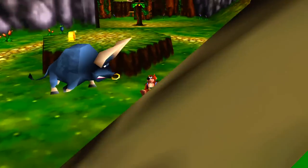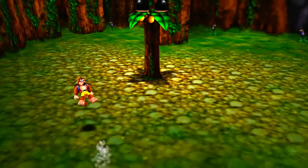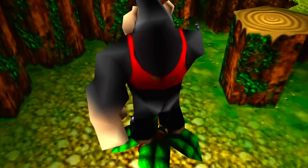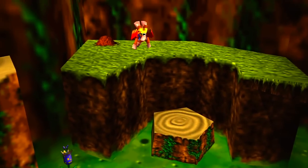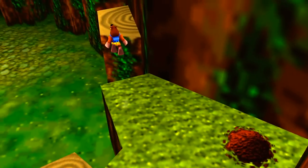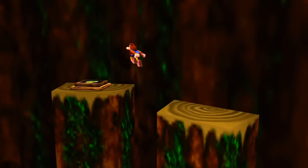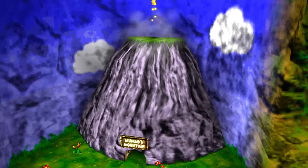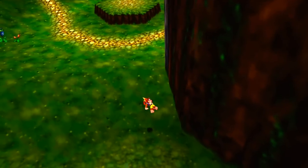We're going to head back to that Grunty switch because we needed the Beak Buster in order to hit it. I always forget to do this — and if you don't do it before the end of the level, you're going to end up having to go back twice. So you want to make sure you hit this while you remember it. A Jiggy will appear on top of the entrance to Mumbo's Mountain — we're not able to get that just yet, but we will by the end of this episode.